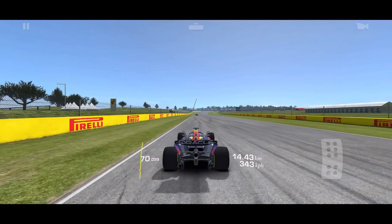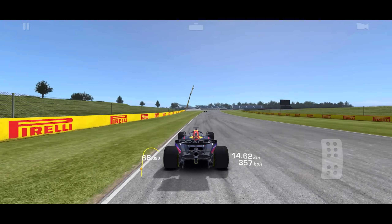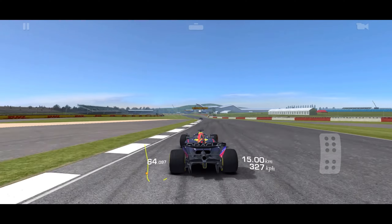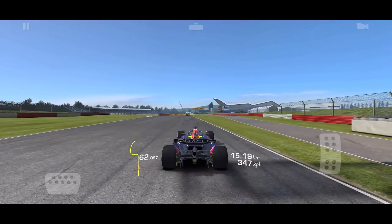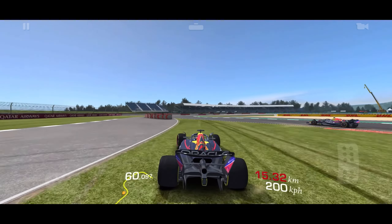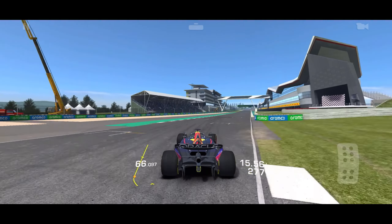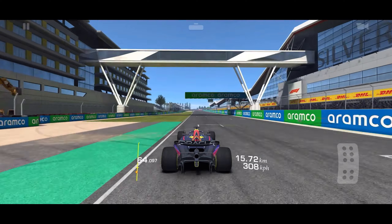My speed's way lower than it has been — barely into the 360s. 363, that's pretty low, because my exit was so bad there. I couldn't do anything about it. And whoa, that was really close to hitting that little barrier. Barriers here are rock solid.